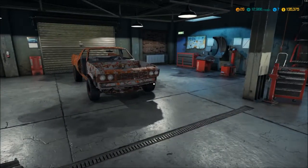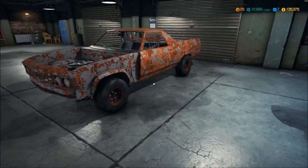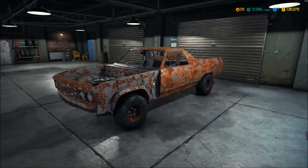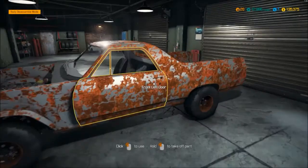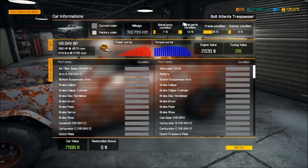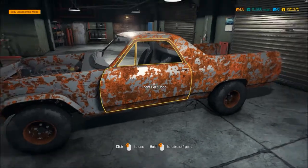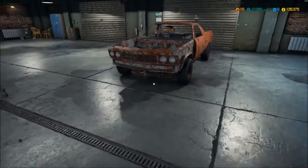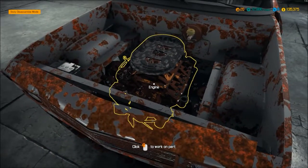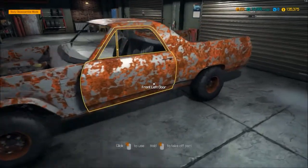I'm probably not going to touch that in this video — I want to save it for later. I wanted to talk about a few things I noticed. For now I'm picking up my cars in the junkyard, and I had no idea that there are different versions of the same car, or cars come with different engines. This is a Bolt Atlanta Trespasser. There were three of them in the boneyard, and each one had a different engine.